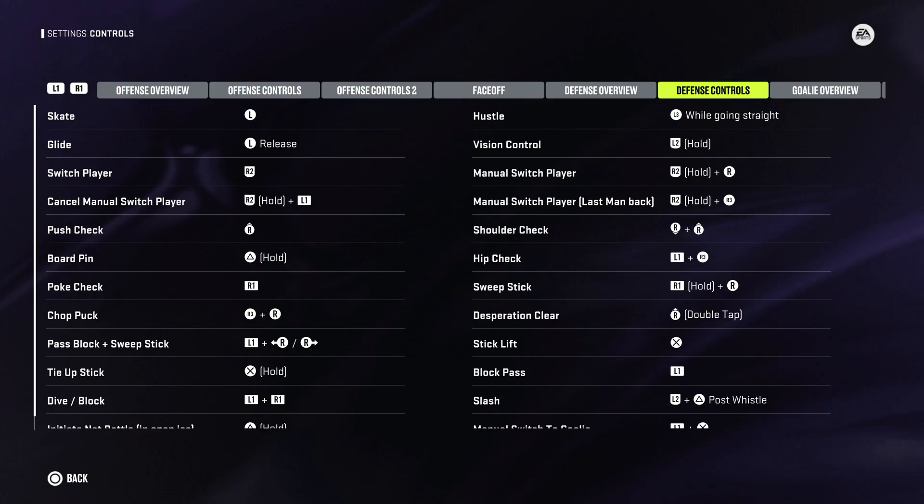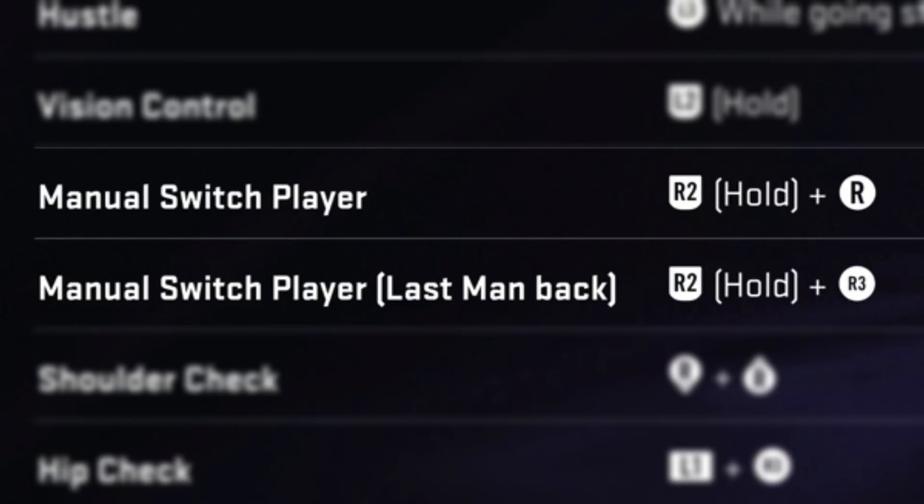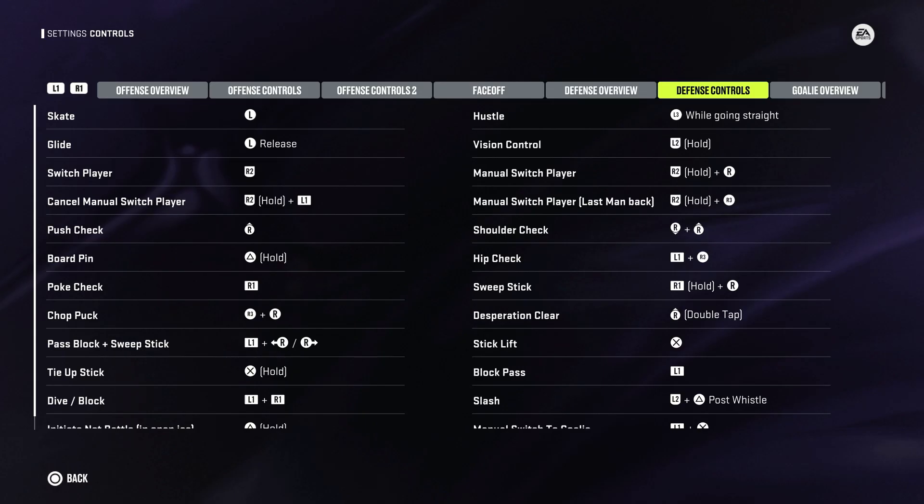Now when looking in the defense controls, we can see a couple different things here, but we want to highlight manual switch player — hold R2 and move the right stick — and manual switch player last man back by holding R2 and pressing in R3. I don't know why they don't teach you any of that, but it's there. This will work both on skill stick and total control. When I'm saying R2, I mean the right trigger in the back of the PlayStation or Xbox controller. When I'm saying the right stick, I mean moving the stick. And when I say R3, it's pushing the stick in.